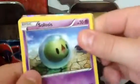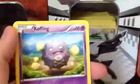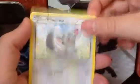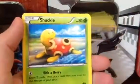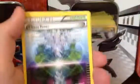The pack starts off with Solosis, Volaby, Cottonee, Minccino, Diglett, and Shuckle. Chaos Tower — it could be used anyway.